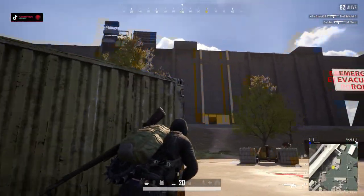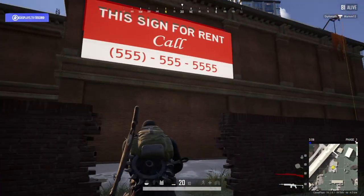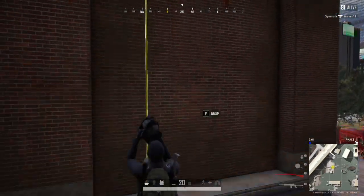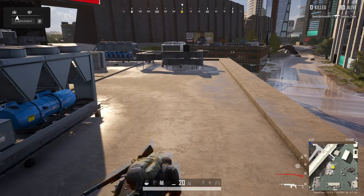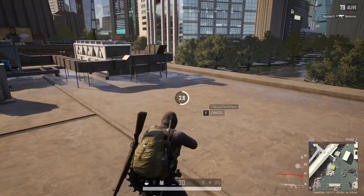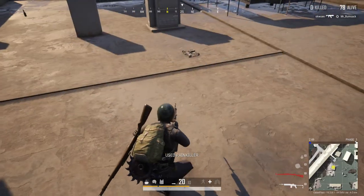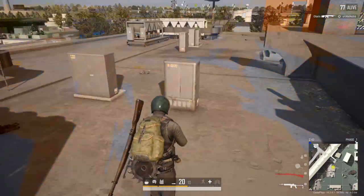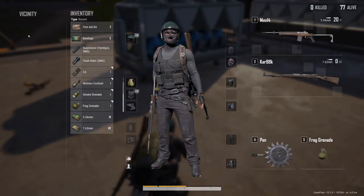They built a wall around this whole city to kind of contain it. Got some painkillers and a suppressor. Is that a helmet right there? Yeah, it is. The only cosmetic items I have for this game are any Twitch items they've given out in the past — aside from that, never really used anything at all.